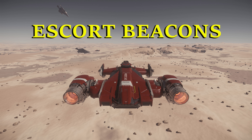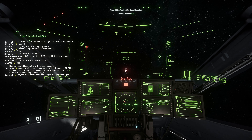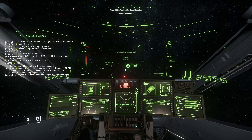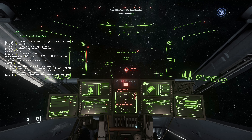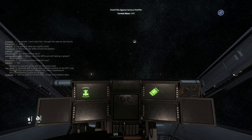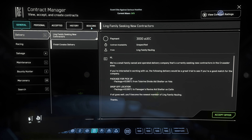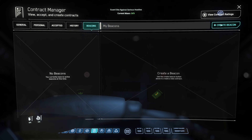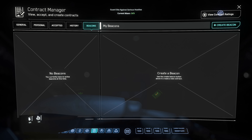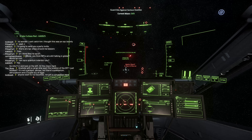Escort beacons — the first thing you need to know about these is they pay by the minute. So if you don't have a lot of money, do not put in $75,000 or $1 million. Once that person gets into the radius of that beacon it will start paying them by the minute. This is the closest thing we have to a combat assistance beacon. In this footage I panicked — I dropped out of quantum trying to pick up somebody in space, got jammed, and a bunch of NPCs were on me. So I immediately tried to make a quick escort beacon, and unfortunately someone grabbed it immediately, took off, got out there, and saved my space ass.